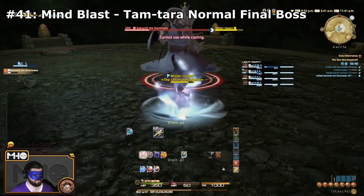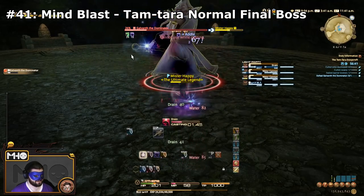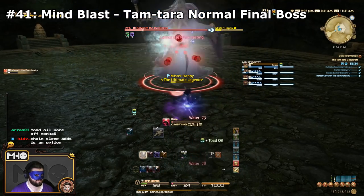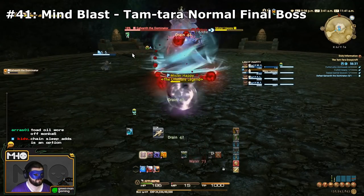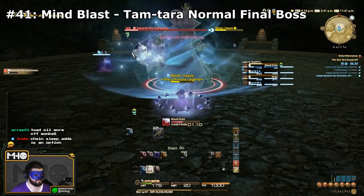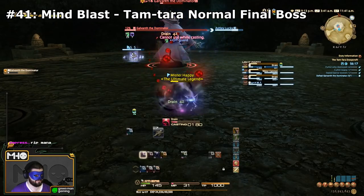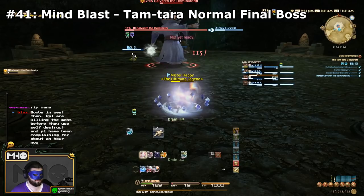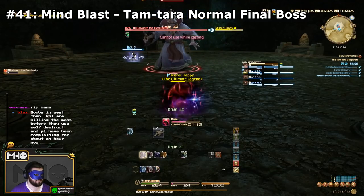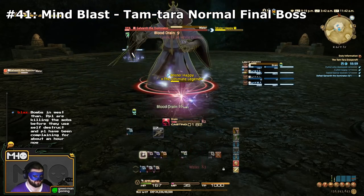Next up is Mind Blast. This is a somewhat annoying one because you need it fairly early for the job quests. Mind Blast is learned from the final boss of Tam-Tara Deepcroft Normal Mode — he uses it starting at about 50%, and it's a giant point-blank AoE that paralyzes you. A lot of people try to do this at a very early level and end up running the dungeon almost normally. But if you wait until you're a higher level, you can mow through this dungeon unsynced. I think you can also learn it from an S rank in South Shroud, but I wouldn't bank on that one.